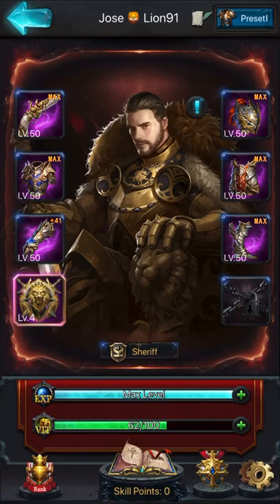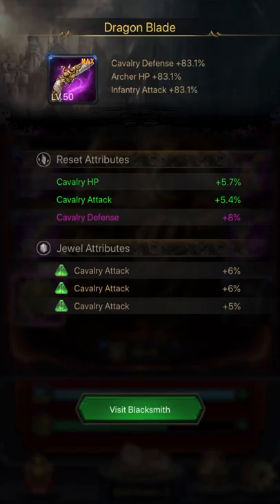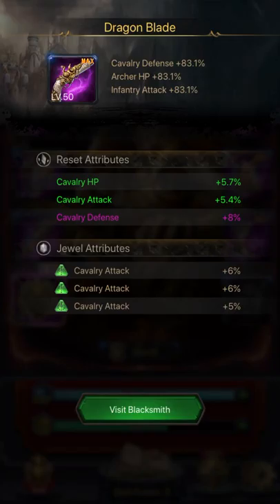This is my best preset — the Infantry. If I switch to Cavalry, it's my second preset. As you see here, all my G-Worldly are on green because it's Cavalry. I have them at 6%. All my reset attributes are focused on Cavalry, of course, but they are not that good as Infantry because I focus mainly on Infantry.